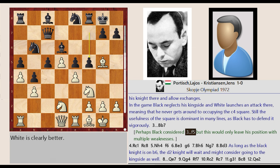F7-F5. Perhaps black considered this move, but it would only leave his position with multiple weaknesses.